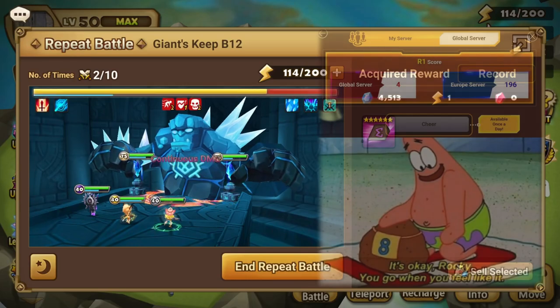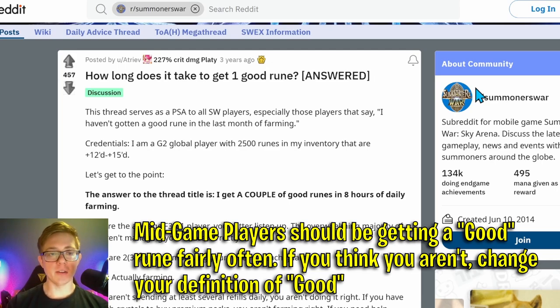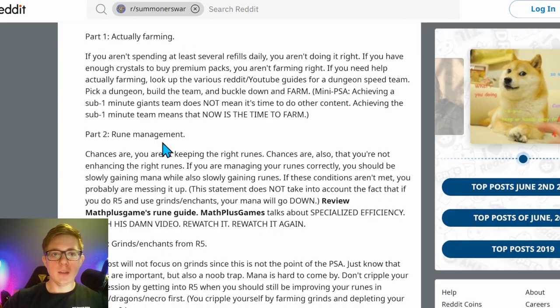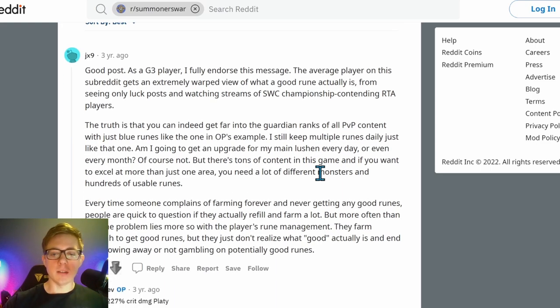If you're from the EU server, farm giants religiously to improve your swift sets and enjoy rushing arena. Your strategy should remain the same no matter what your interest is — simply build units while auto-farming. One complaint in Summoner's War that I think will continue throughout the existence of this game is rune drops. People complain about rune drops all the time, and I think it's somewhat invalid, especially if you're mid-game. There's a good post by Atreve on Reddit where he discusses getting a couple of good runes in 8 hours of daily farming. He covers the importance of actually farming, rune management, and misconceptions about the game, and shows an example of a 6-star blue rune powered to plus 12 that actually looks pretty good even in endgame — and G3 players comment seconding what he's saying.